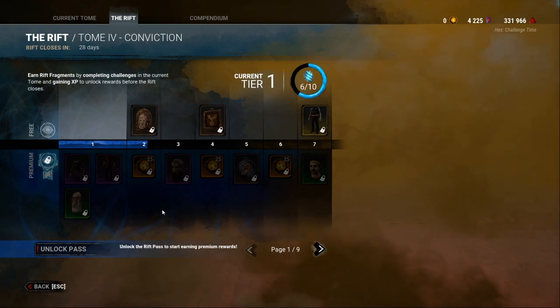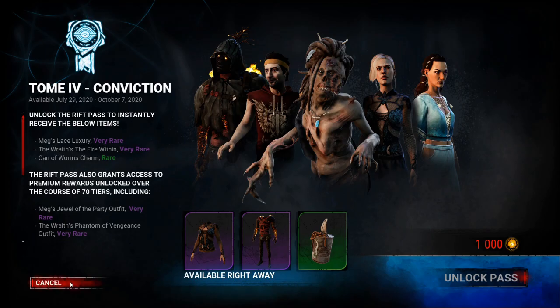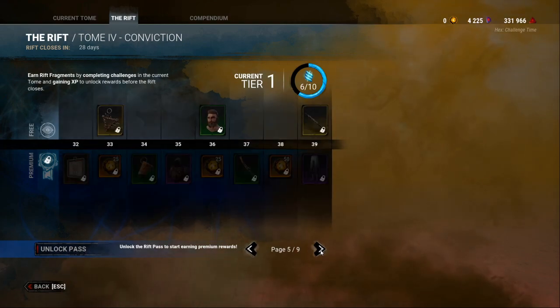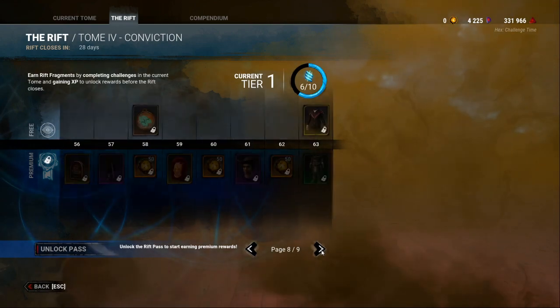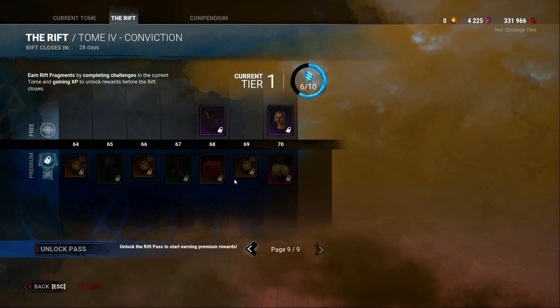The advantage of the premium side is that once you use your Auric Cells to buy it — it costs 1,000 Auric Cells — you not only unlock more cosmetic items than the free side, but you're also rewarded with Auric Cells throughout the season. Getting all of those Auric Cells actually gives you enough to pay for the next season as well. So paying that 1,000 Auric Cells upfront, you'll be able to reuse that over and over again. Behavior really rewards players for continuing to play.